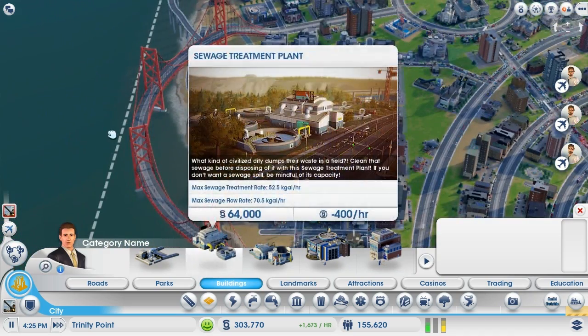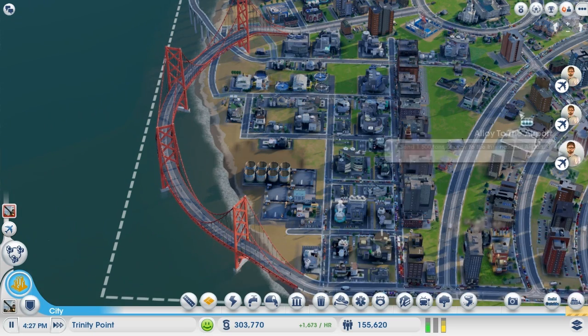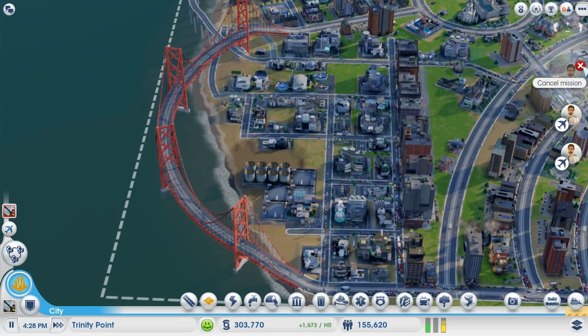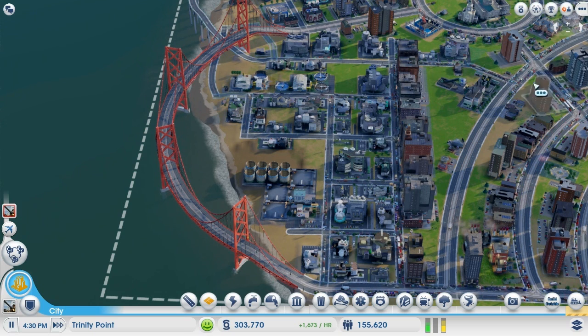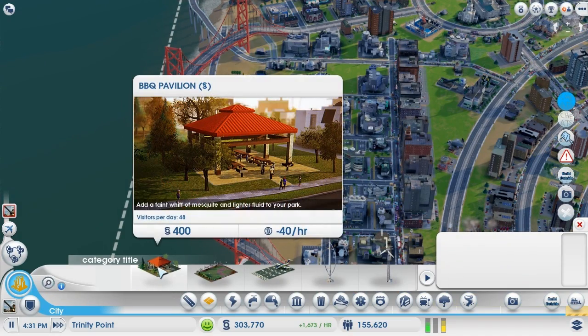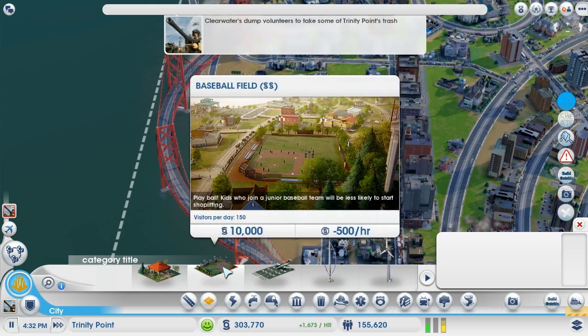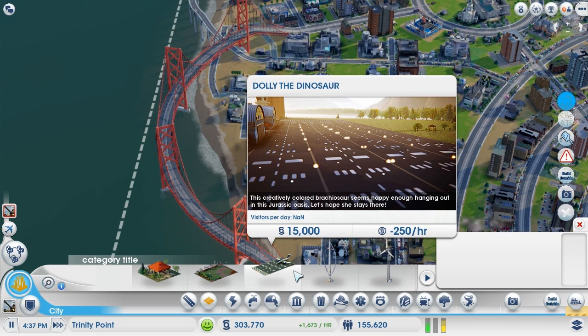So this just lets us place things wherever we want, apart from on water of course, which makes sense. So let's close this stuff so the guys stop bugging us — cancel the missions and expose debug UI. Have a look at the cheats. The cheats don't really seem that spectacular. I like this one — Dolly the dinosaur: 'This creatively colored brachiosaur seems happy enough hanging out in this Jurassic Oasis. Let's hope she stays there.'